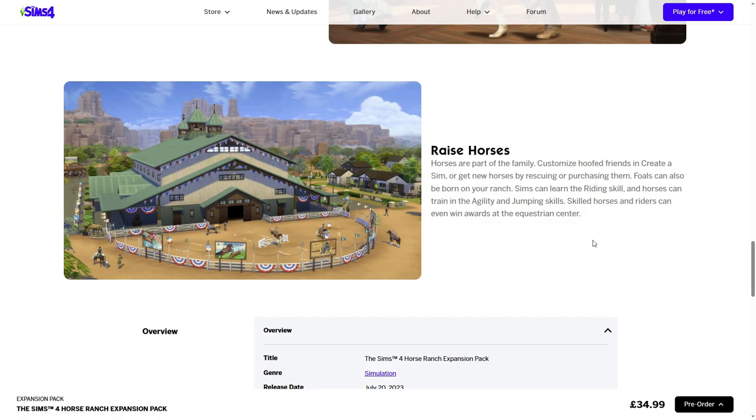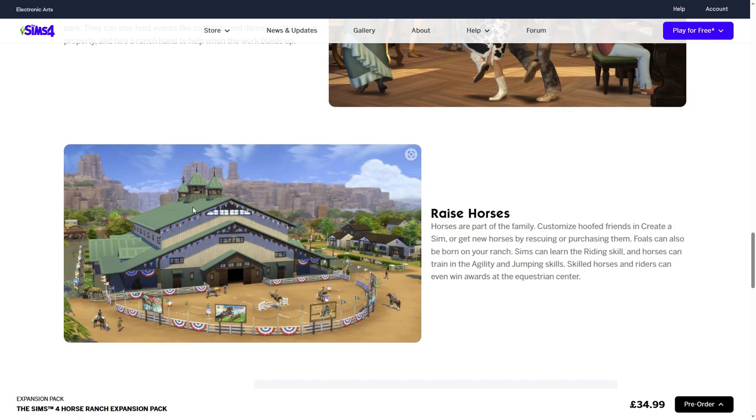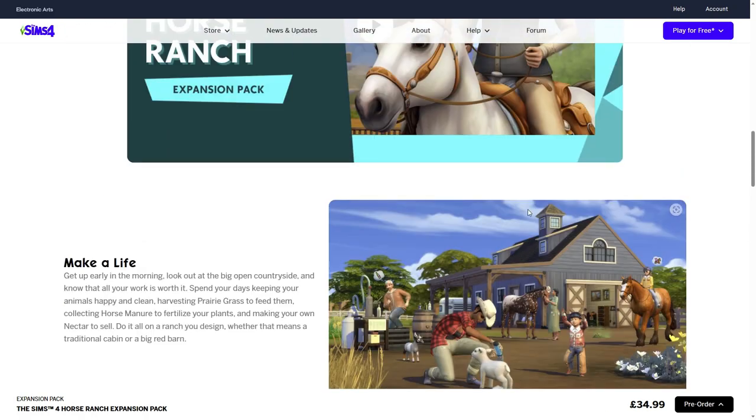I'm worried about having too many animals and sims in one household - it's going to be interesting. I have MC Command Centre, but I don't like upping my household limit just in case. I'm also interested to see about foals specifically, because it doesn't say you can rescue or purchase foals - so I think you can only get them through breeding. That makes sense, because you wouldn't sell a foal until they're old enough, and in Sims 3 if you took a foal without its mum they'd be upset until you bonded enough.